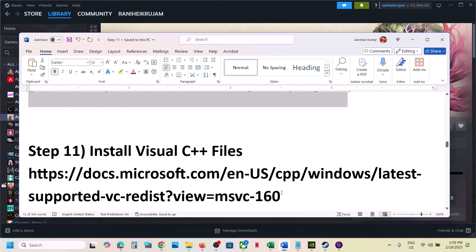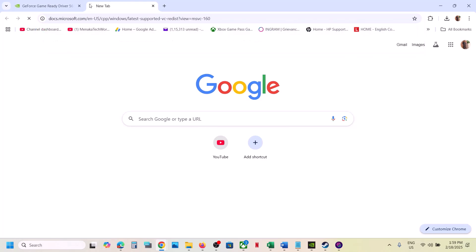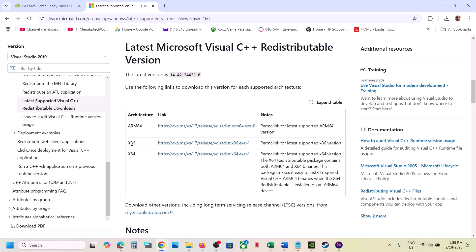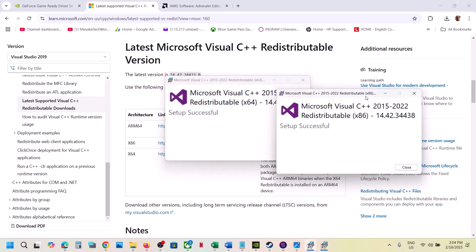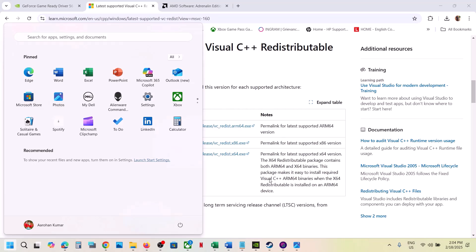The next step is to install Visual C++ files. Copy the link provided in the video description and open it in a browser — it will take you to the Microsoft website. Download the Visual Studio 2015, 2017, 2019, and 2022 redistributable — both the x86 and x64 versions. Run each exe file: if you see a Repair option click Repair, if you see Install click Install, click Yes to allow. Install both x86 and x64, then restart your computer. Restart is a must after this — then launch the game and check.